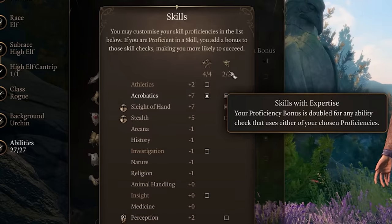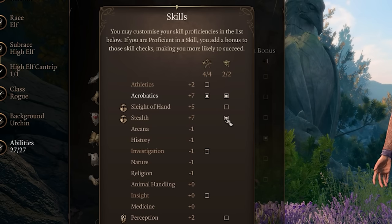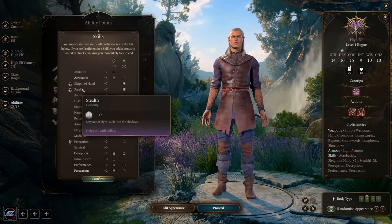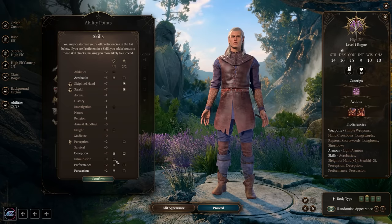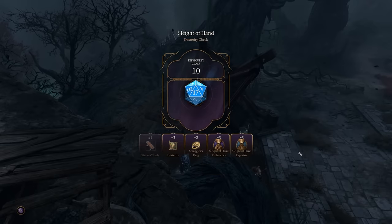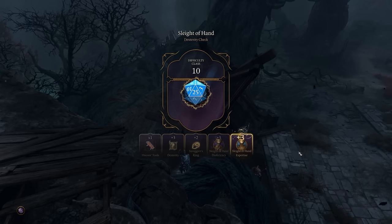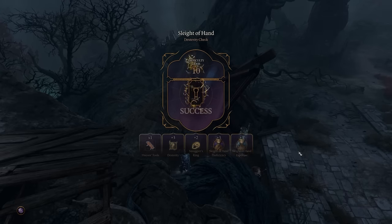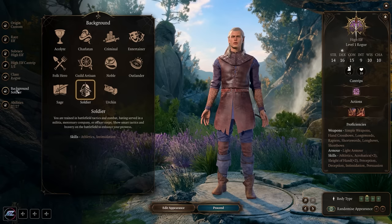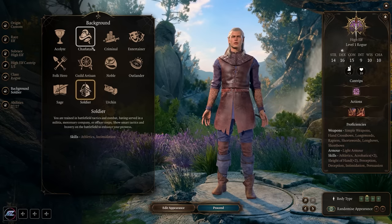Best skills for the rogue are dexterity-based: acrobatics, sleight of hand for lockpicking, and stealth. I highly recommend picking stealth as one of your two expertise slots, which doubles your proficiency bonus. I'd also grab sleight of hand as your other expertise for extra lockpicking proficiency. With high stealth, you can actually pass a stealth check mid-combat even when enemies are looking at you, as long as you're not in melee range, to trigger sneak attacks — it's really powerful.